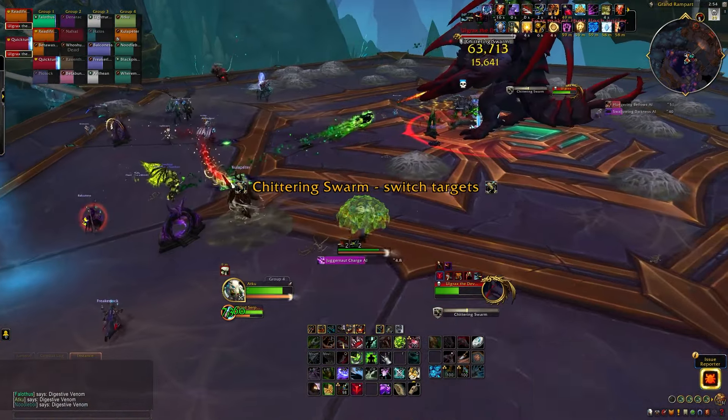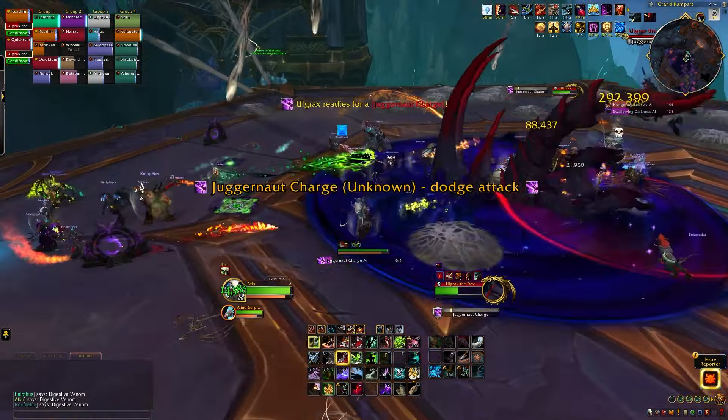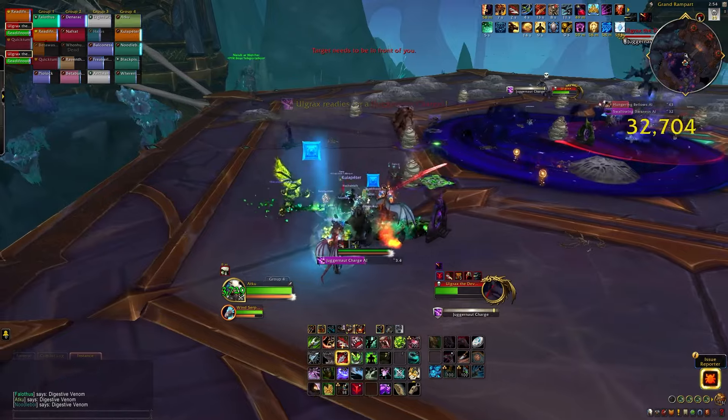When the boss reaches zero energy, he casts Chittering Swarm, placing cocoons all around the platform, and we enter Phase 2.